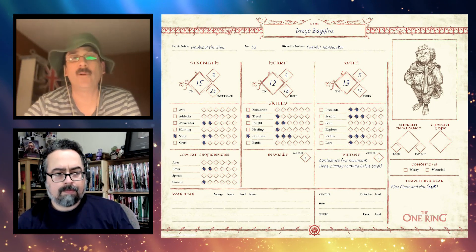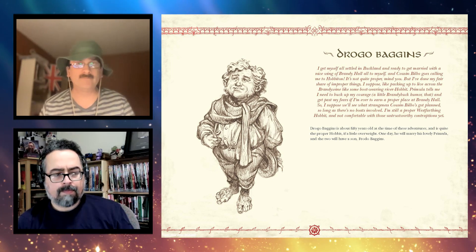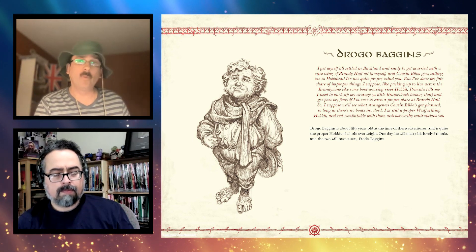The inclusion of the Heart statistic is really thematically tied to Tolkien's works, where courage and hope are really important. On the same lines, your health is divided between Endurance — a physical tracker of wounds and fatigue — and Hope, a tracker for your spiritual endurance. Reading that made me think of Sam and Frodo in Mordor, where the book talks about them losing hope and finding the courage to continue — it wasn't simply about running out of hit points.